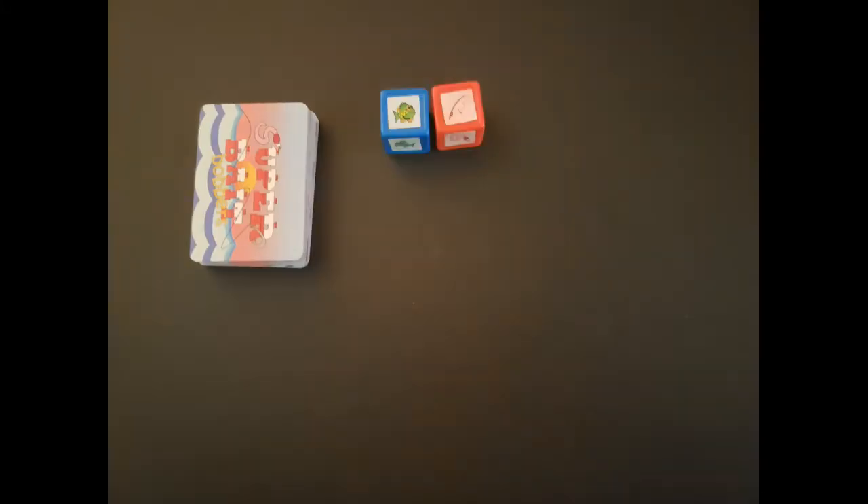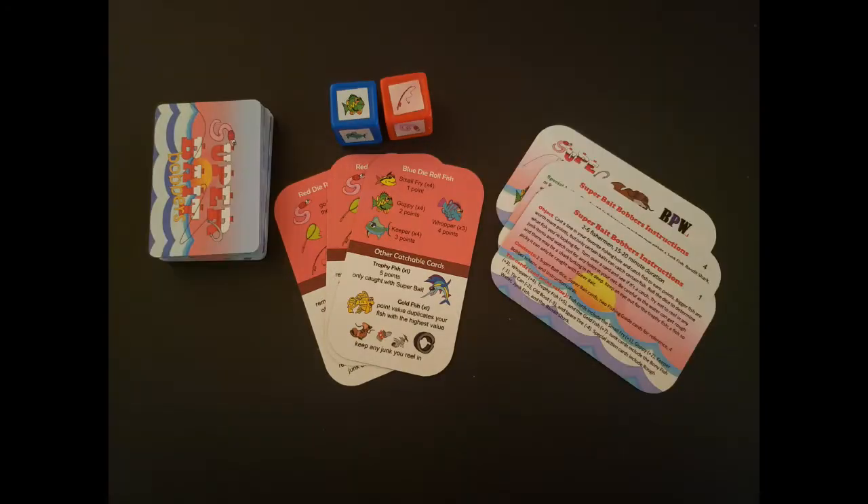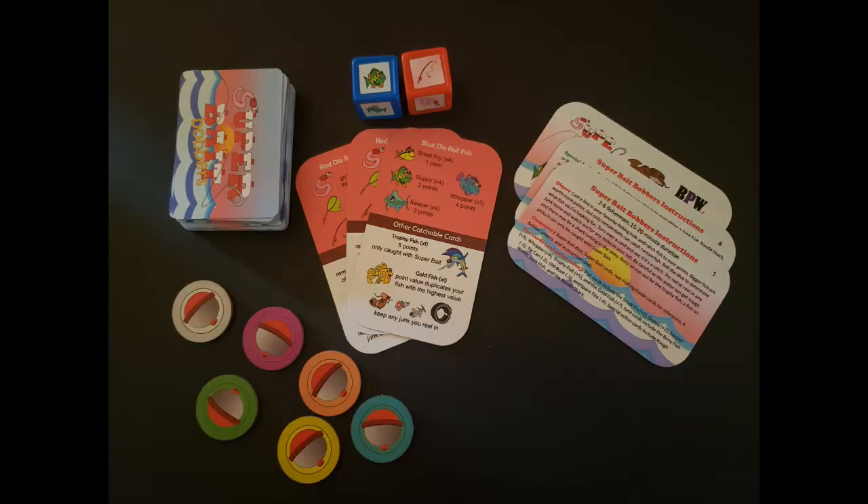Contents include 32 Super Bait cards, 2 dice with custom face stickers, 3 fishing guide reference cards, instructions, and 6 bobber tokens of various colors.